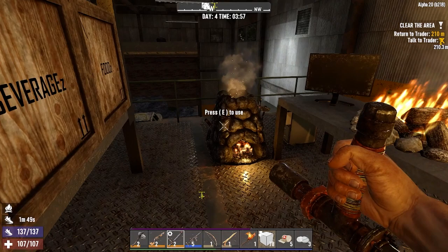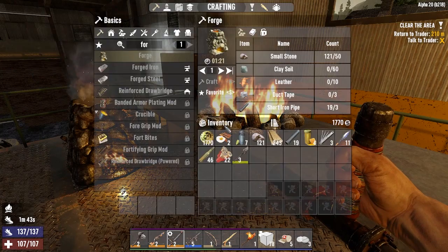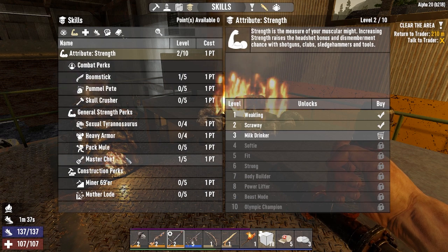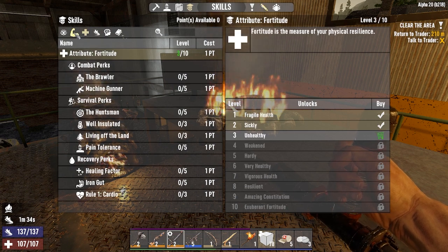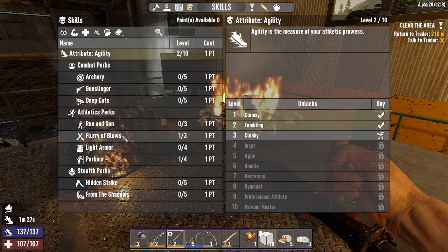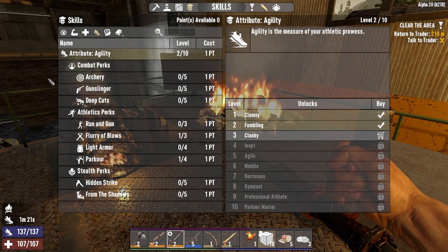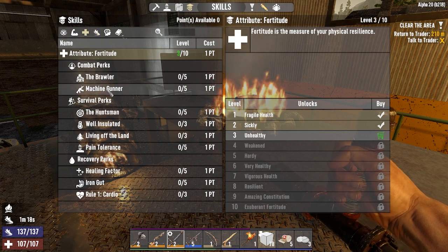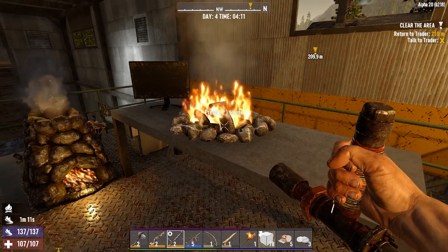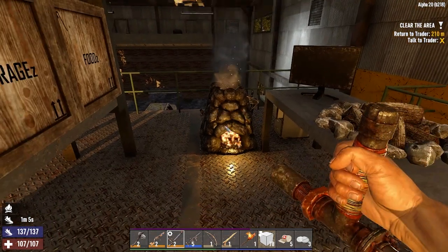I'm boiling up some water — we went to fill up all the water we could in that gulch. There's the morning chime. I spent points on cooking — we did MasterChef, put one into that. I put one into Parkour and one into Flurry of Blows since we're using this baton. I considered Machine Gunner; I think I'm going to do that next time we level up to get a little more damage with the pipe machine gun.